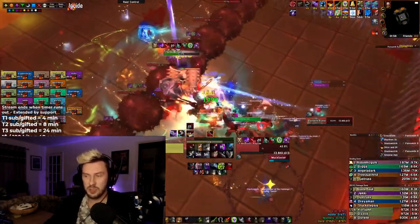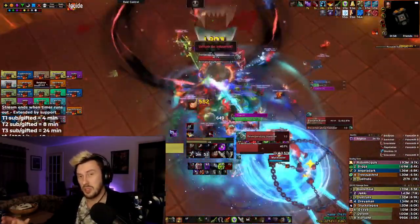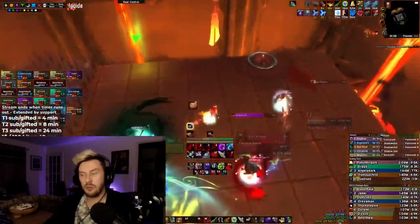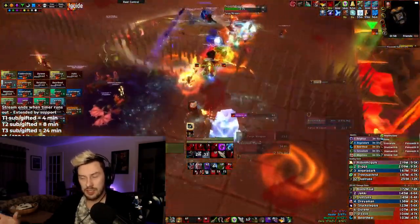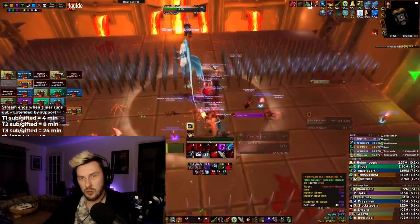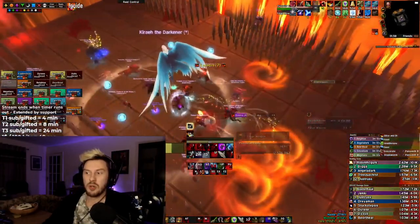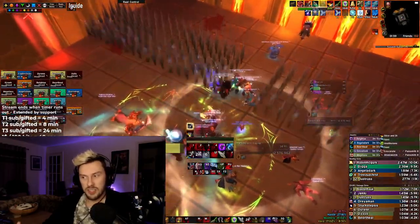The second difference between a good and average rogue is maximizing the number of Eviscerates you fit inside your Symbols of Death window. We want to be in Shadow Dance every single Symbols, which generates a lot of combo points — ideally doing two Shadow Strikes and an Eviscerate repeatedly. What a lot of new players do is not plan ahead: they set up correctly with Shadow Dance and Symbols ready, but then realize halfway through that their Rupture or Slice and Dice is about to run out, forcing them to use a finisher on a refresh instead. Since Symbols gives us 15% more damage, we want every finisher inside that window to be an Eviscerate.